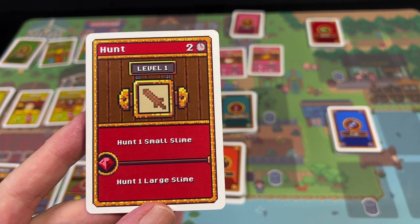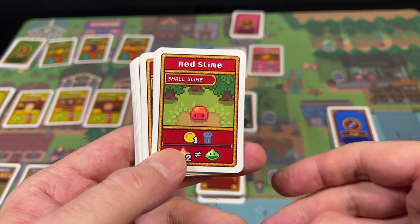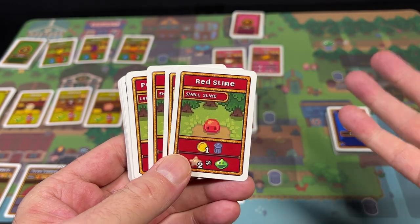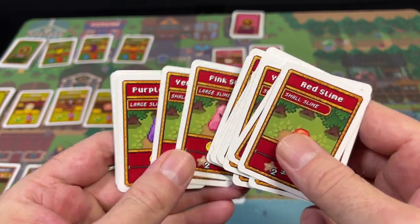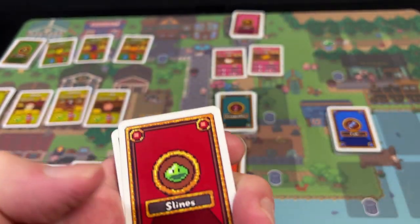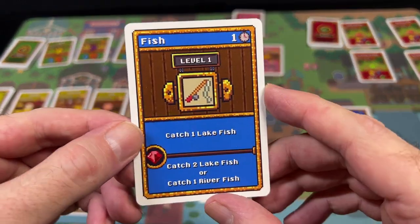The next skill is Hunting. There are dangerous slimes constantly invading your village, and you want to hunt them. You have a slime deck and earn points for each different slime you've slain throughout the game. There are small and large slimes in various colors: red, green, blue, large purple, small yellow. At the beginning of the game there will be four different slimes available for you to hunt.